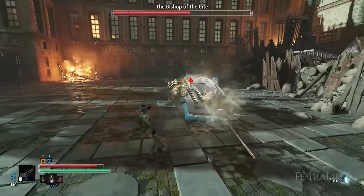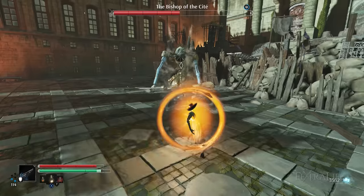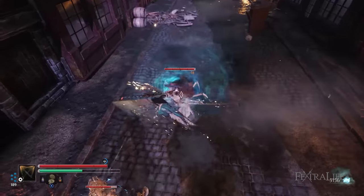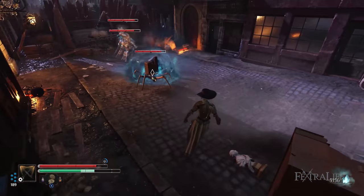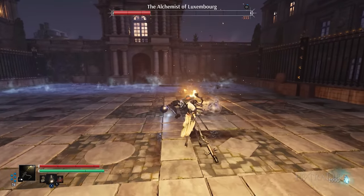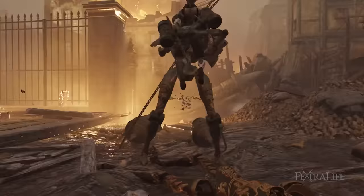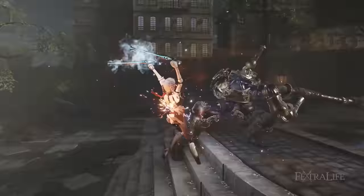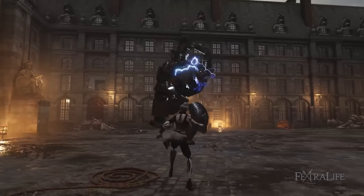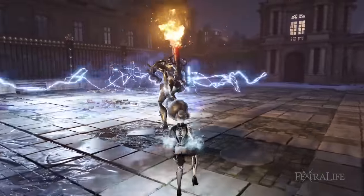In this Steel Rising beginner guide we are going to discuss the tips and tricks of the Souls-like action RPG to understand how the gameplay mechanics work and to thrive in combat. Steel Rising is developed by Spiders, the same creators of the story-rich RPG Greedfall. It is set in an alternate, dystopian version of the French Revolution back in the 1700s when automatons have taken control of Paris. This guide covers the features you need to immediately grasp, combat tips, and farming advice to progress faster. But first, let's begin with two of the best classes which make your playthrough much more manageable.